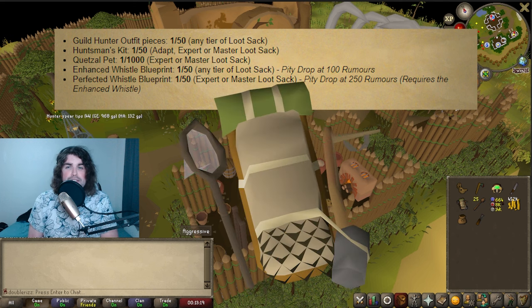Now the Huntsman's Kit has been updated — you can store a lot more items in there, such as ropes and fishing nets. That is also going to be a 1 in 50 chance. However, you can only get it from adept, expert, or master. You cannot get this from a novice loot sack.